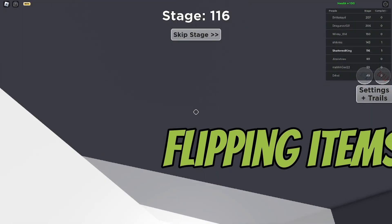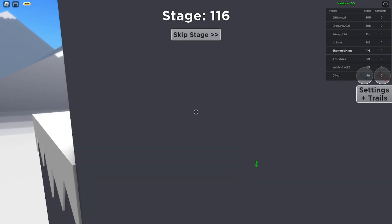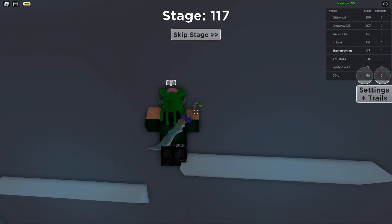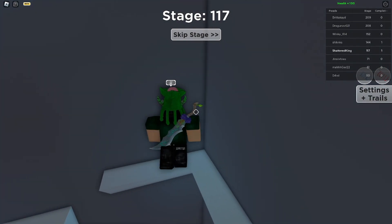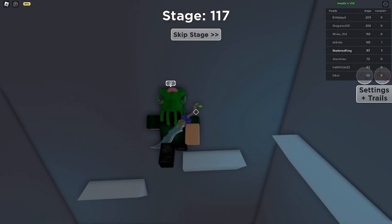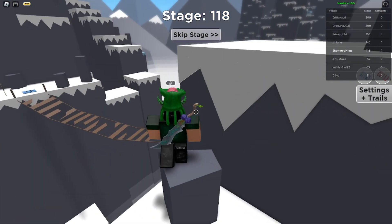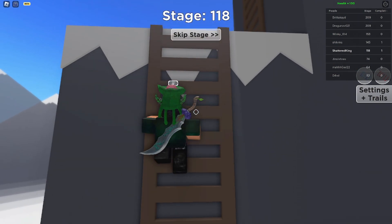That leads us into flipping items. You need demand items for this specifically, but you could get an item for say a 1,000 overpay, then trade it off for a 1.5k overpay, then get it back for an 800 overpay, then trade it off for a 1.3k overpay — and you just keep using that same item or similar items to make profit. Eventually from that profit you can trade up into another item. Say you have a 10k item, you flip it, make 6k from it, and now you have a 10k and a 6k item — then you upgrade into a 15k item and start flipping with that. This was my best method when I was below 400k value.